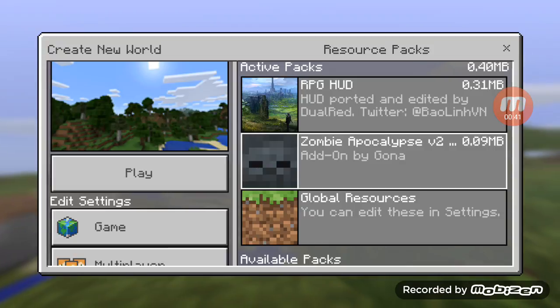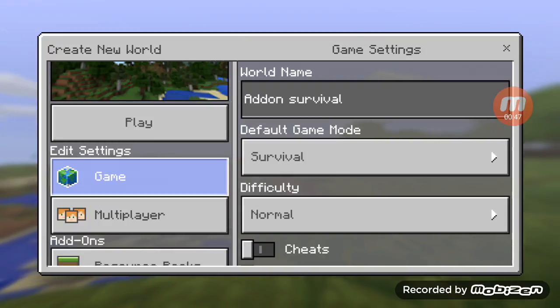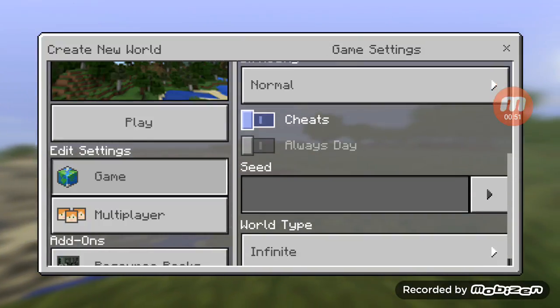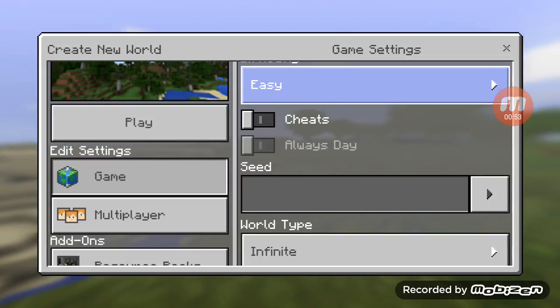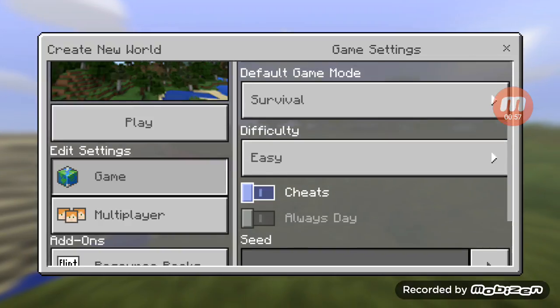Okay, here's the add-ons I'm gonna be using. Let's get into this. That's the world's name: Survival. Difficulty Normal — let's change it to Easy.